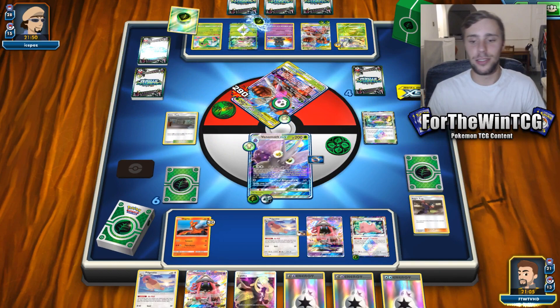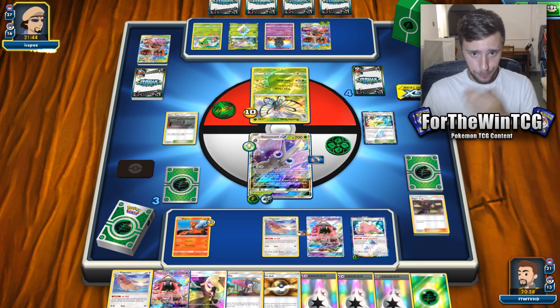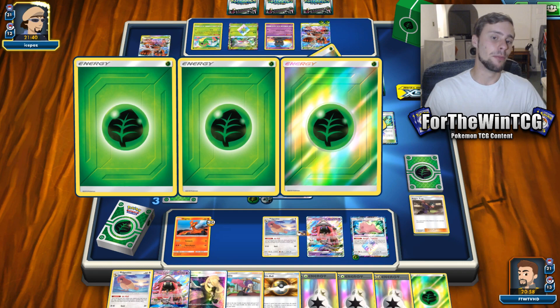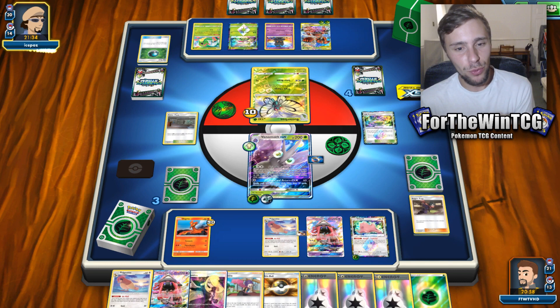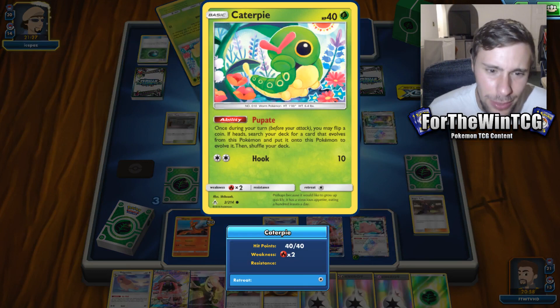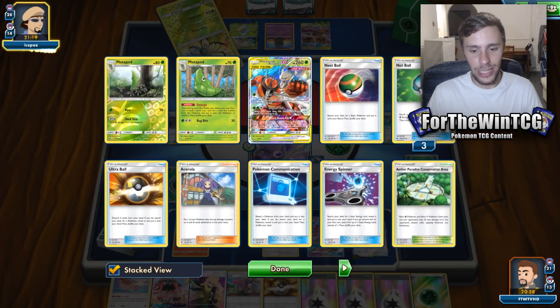Great thing about this Venomoth is if you do the Koga, you can actually, with a Choice Band, one-hit KO a Pikarom, which is really good — because obviously you're hitting 240 with the poison. So that's something pretty cool. There's the Janine, which is great for this matchup. Because now no matter what, they can't attack this Venomoth, which means they need to figure their way around it, which is a bit of a pain for them. Do they really need to promote the Butterfree? Oh wait — no, they don't have the knockout, do they? What is your ability here? Oh, that's really cool — now I know why this Butterfree is being played. It's a bit more consistent, actually. You don't really need Rare Candy. Nonetheless, we're just playing a Janine, and that's it. They don't get the KO.